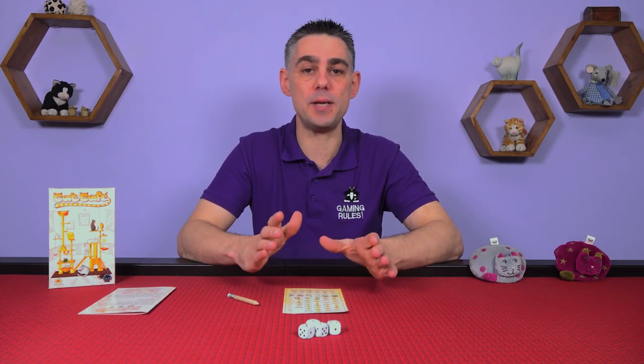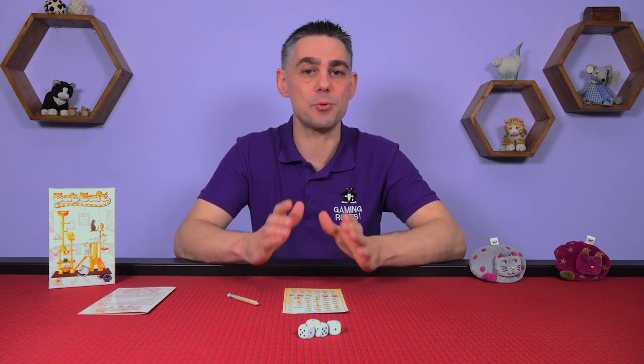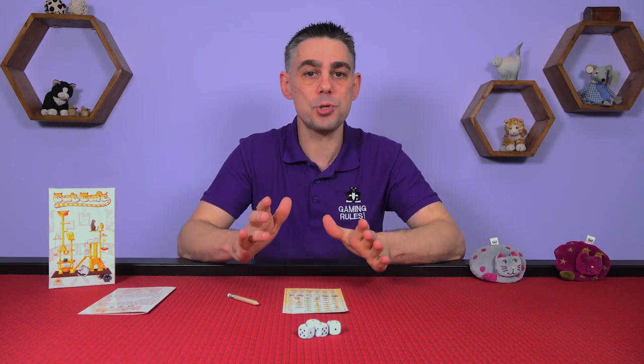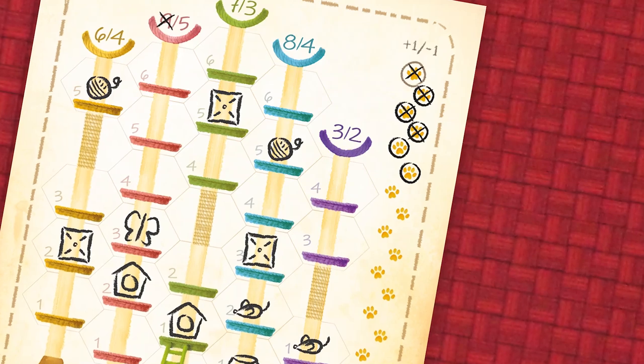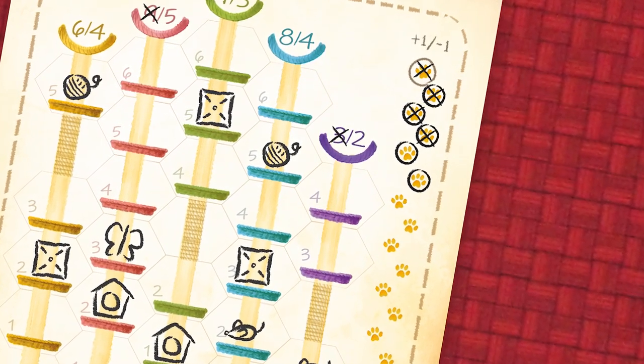Once all players have drawn an item or passed, check to see if any player has completed a cat tower by having an item in each available hex. If you complete a tower, check to see if you have a cat house in that tower. If you do not have a cat house, circle the smaller number at the top of the tower. However, if you do have a cat house in that tower, circle the larger number instead. All other players who also completed the same tower on the same round and also have a cat house in the tower also circle the larger number. Any other player marks the larger value with an X to show that these points are no longer available to them.